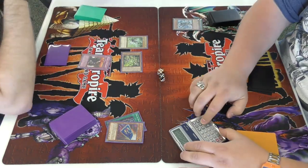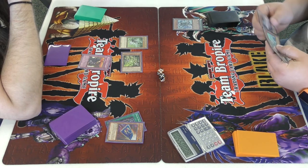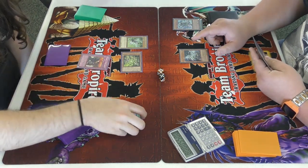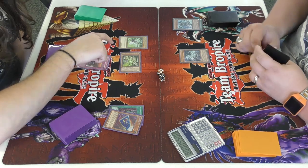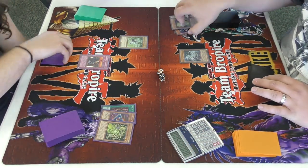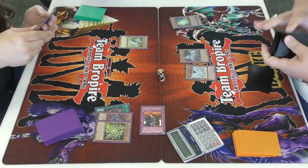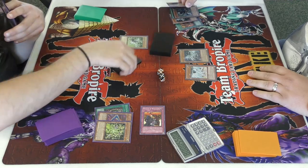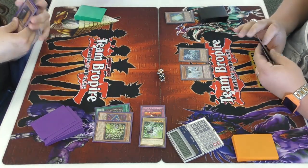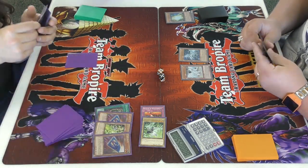He attacks into my Driver, taking 2500 damage. I have Rivalry of Warlords up, so he had to play around it. He smacks his — I think it's called Maiden or Priestess, the zero-attack one — into my Driver, then banishes Rivalry with Dragon Spirit of White. I set one and end my turn with Card Car D again.